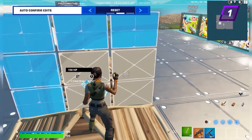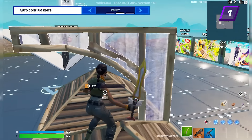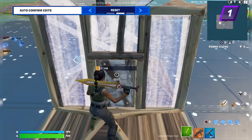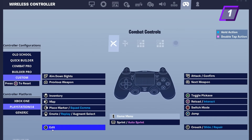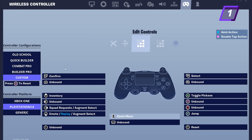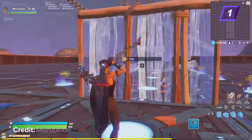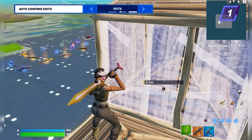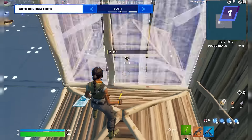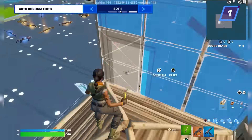Having this setting on 'reset' eliminates a step in resetting — also the confirm. All you need to do to reset something is hit your edit button and your reset button, and right after you hit reset it will instantly reset without needing to hit your confirm bind. This is huge for controller players because before this setting we had to hit three buttons to reset a building piece and now we only need two, making resetting almost instant and allowing controller players to compete easier with keyboard players who have scroll wheel reset. The last option is 'both,' which turns on Edit on Release and Reset on Release at the same time. Go into your own creative island and play around with the reset setting to find which option works best for you.